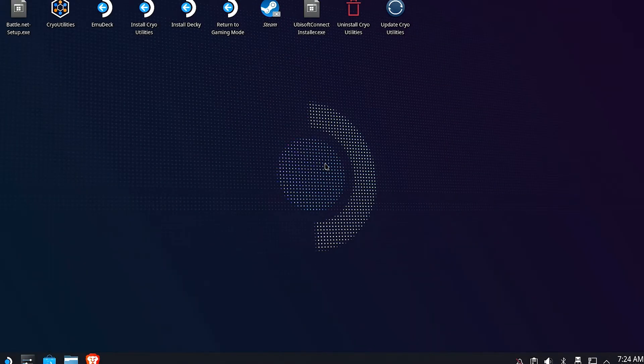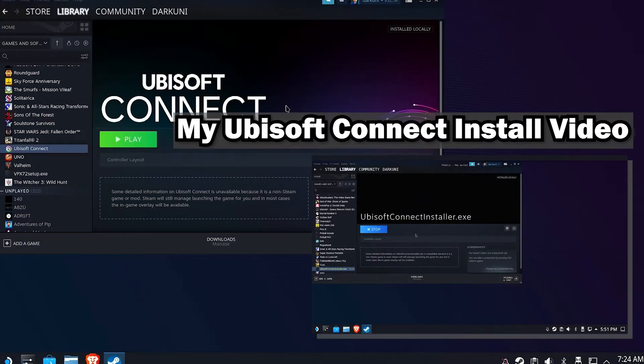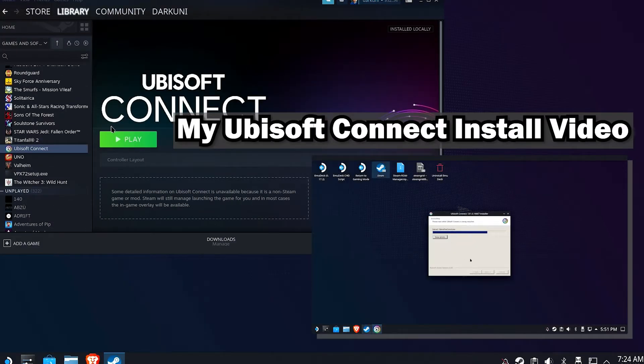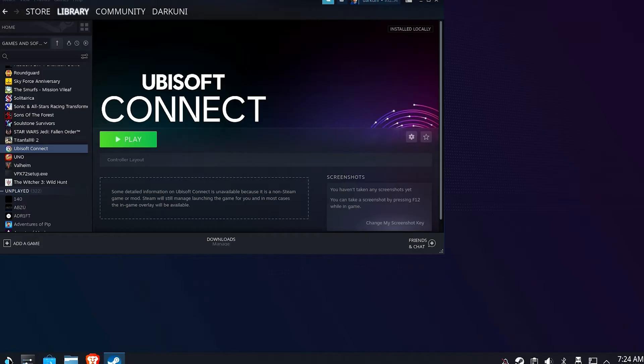I don't know if this will work with every single old Ubisoft game, but I can tell you it does work with Uno. You do have to have the Ubisoft Connect full client installed as a non-Steam game. Fortunately, I have a complete video showing you how to do it, so you'll have to go do that first if you do not already have a working Ubisoft Connect.